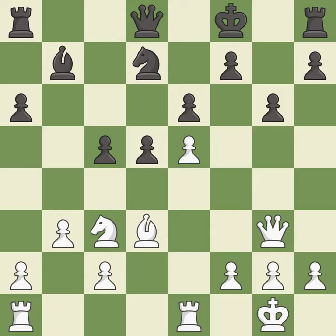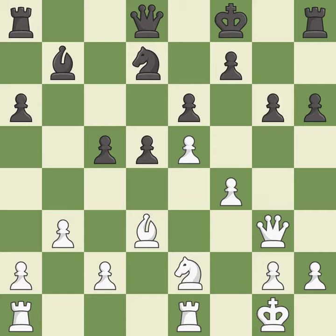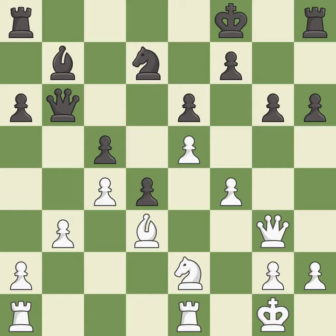This develops a bishop off its starting square, getting it into the action — it is good. Very precise; it is best. Right on target; it is best. A very strong play — it is excellent. This develops a queen off its starting square, getting it into the action. This threatens to reveal a check — it is good. This allows the opponent to create a passed pawn — it is an inaccuracy. This makes a passed pawn, meaning no opposing pawn can challenge it on its way to promotion; it is best. This develops a rook off its starting square, getting it into the action — it is excellent.